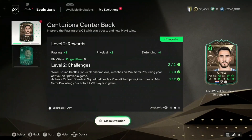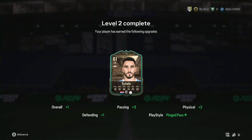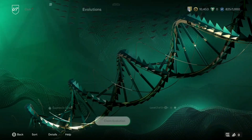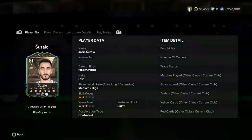Very good news - Sitalo goes up another rating and gains the Ping Pass ability, going up his second rating to 81 with a plus three in passing, two in physical, one in defending, and a Ping Pass play style. Very nice. He only needs one more upgrade - achieve three clean sheets and win two - which I might try to do off camera because it expires in a day. But even if we don't, it's still a nice looking card.